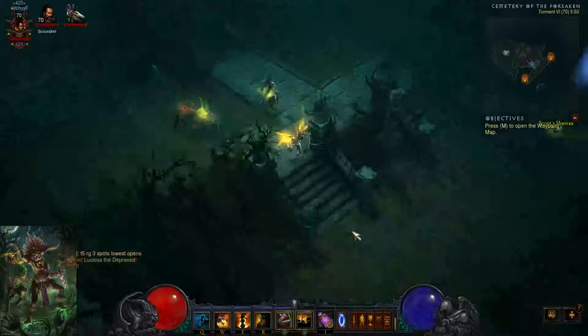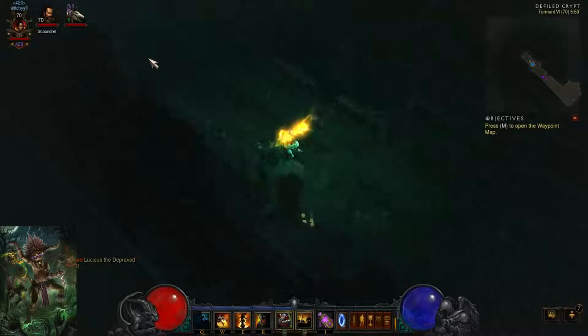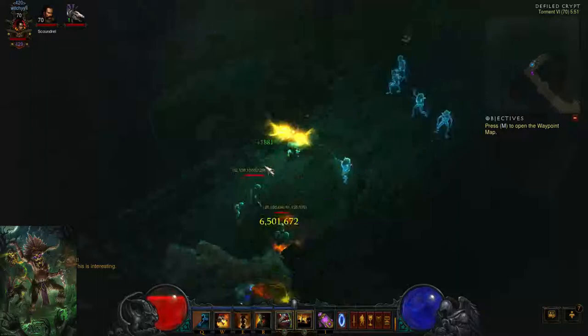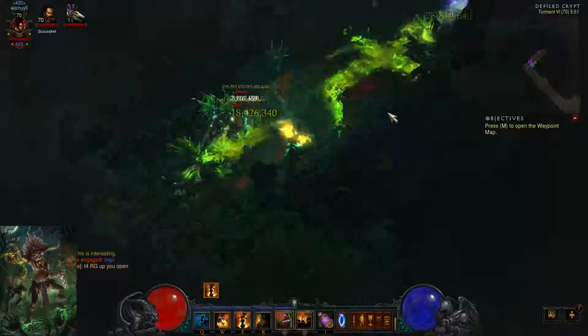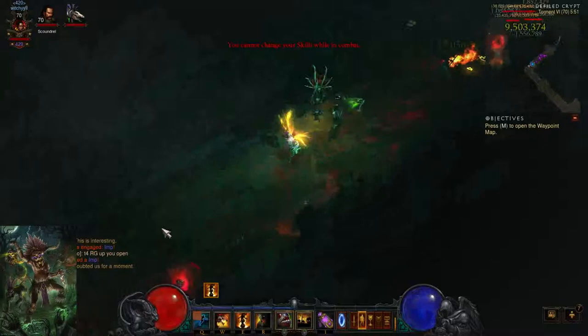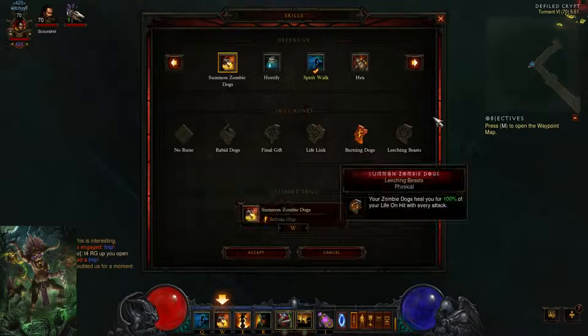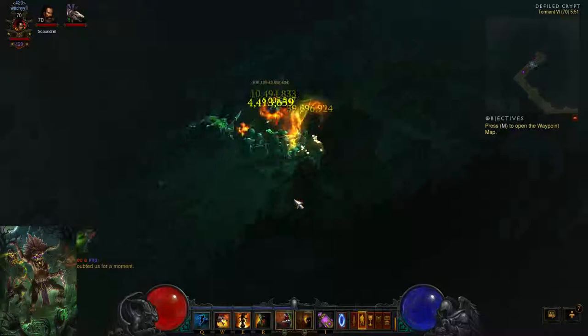Let's see him go against a T6 trash mob — close to one-shotting him, one-shotting him right there. That's pretty significant. Let's go into this crypt, hopefully we can find some elite packs — that's really what matters here. We found a good pack. What you're going to want to do when you see a pack: cast Big Bad Voodoo, immediately cast your fetishes, group them up, and as you can see, the cooldown is reduced whenever the fetishes deal damage. I tried the poison build — the fire build is just much better. This is T6, by the way.